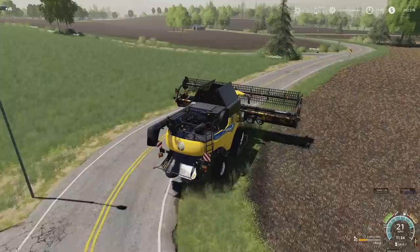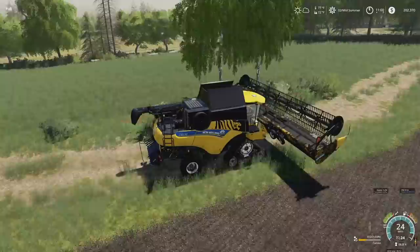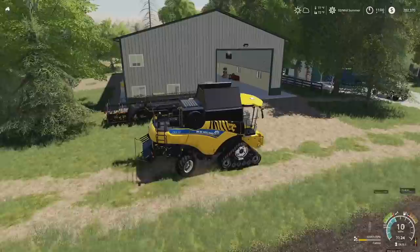One bit down and we have a couple more things to go. First we need to bail all of that up and then we're just going to sell it nice and easy. Then we got to lime and fertilize that old field too. We can go ahead and put the header down because this is its new home, just like that. We'll pull our combine in there - it's going to be fun.